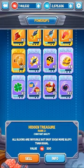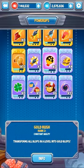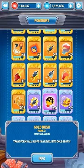Red rush combined with hidden treasure is less effective since it only gives red blobs, and fewer than gold rush. But if you have lots of hidden treasures and red rushes, go for it.